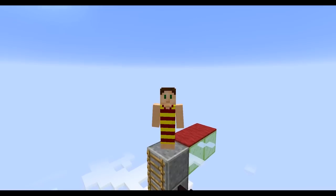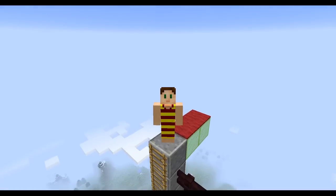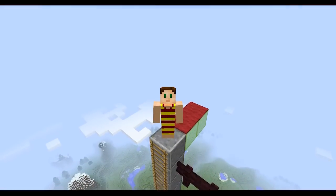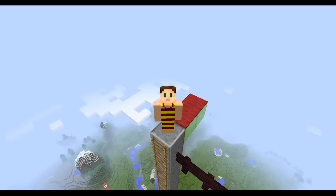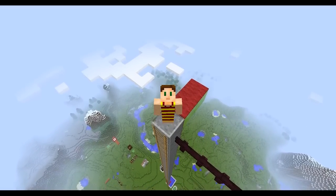This is snapshot 14w02b, and as we expected, it is huge. There is a ton of stuff. There are new blocks, new mechanics, a complete overhaul to villager trading, enchanting, adventure mode, a command for locking chests, and tons more.